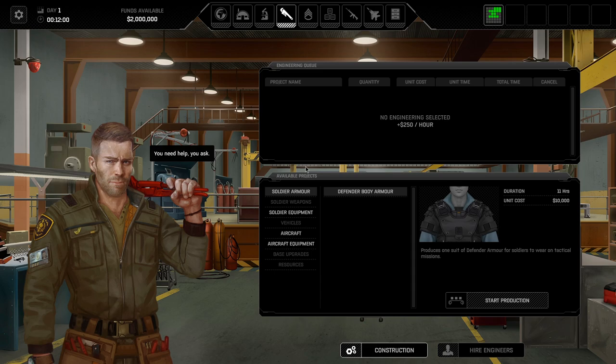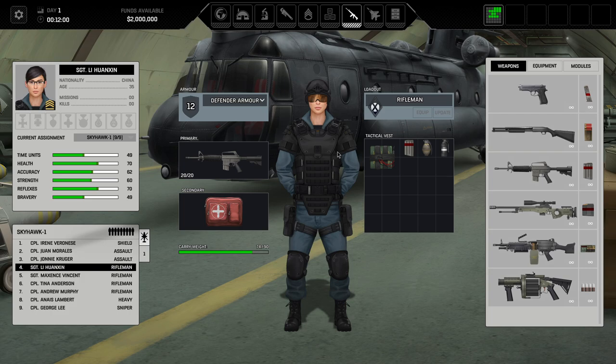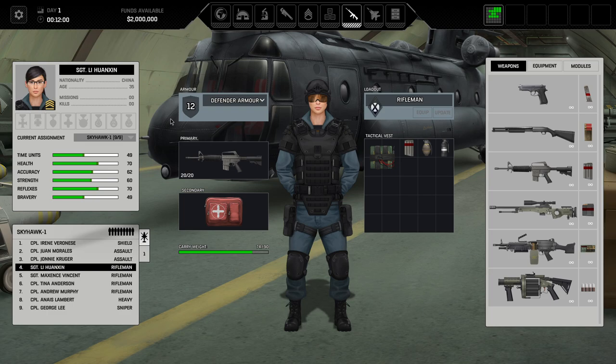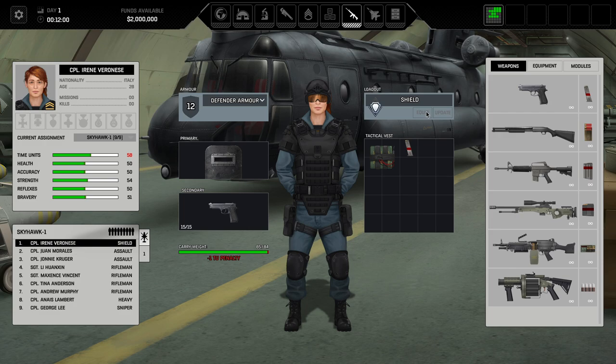We've got riflemen, heavy, snipers, shields, and assaults. Looking at a soldier breakdown — you've got nationality, rank, missions, kills, medals earned, assignment, and you can reassign them to different Skyhawks. Their stats include time units, health, accuracy, and strength which directly impact how they play on the battlefield. Currently Skyhawk 1 has nine people — a fair whack. And it might give you a TU penalty depending on carry weight.